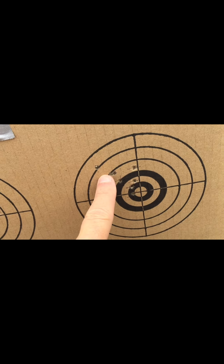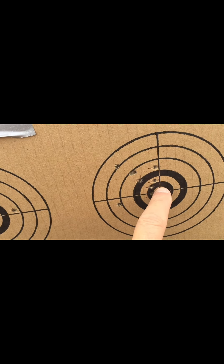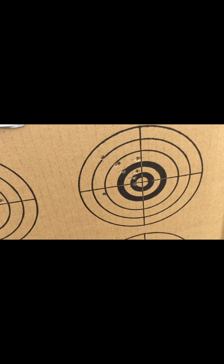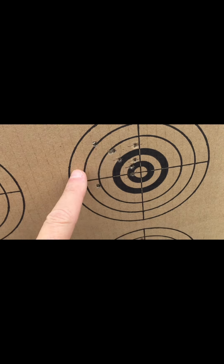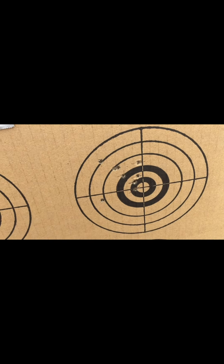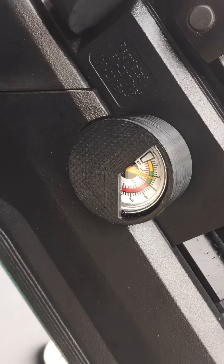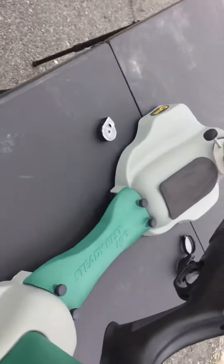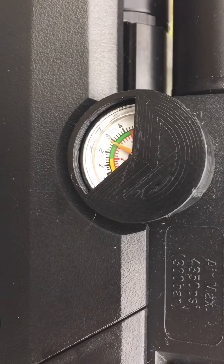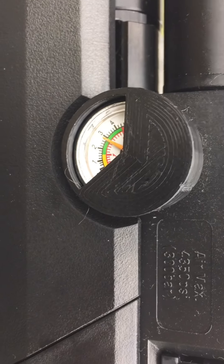Here we have the results of the generic eBay 22 caliber slugs — one here, here, and two into the same hole. My aiming point was the 12 o'clock position. That shift is to be expected; wind gusts account for some of it, and I think I may have pulled one. That's not too bad at all. I've got the regulator set at about 2,200 psi, and after all that shooting we went from a max fill of 4,300 psi down to 3,000 — we're not even close to coming off the regulator yet.